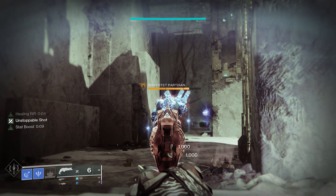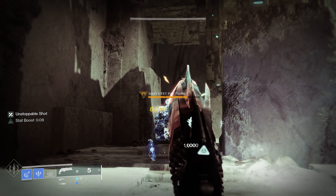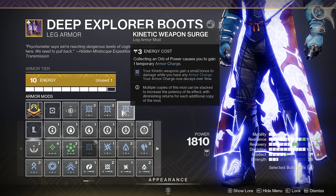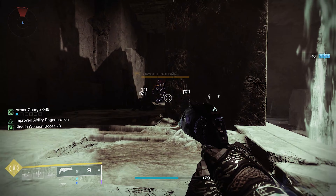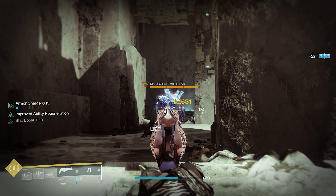By adding 3 kinetic weapon surges, it's an extra 22% damage increase. Pairing that with Whisper of Rending is really, really crazy — these all stack together. So I'm going to pick up an orb and you'll see a further increase. You'll see I've got my armour charges there.